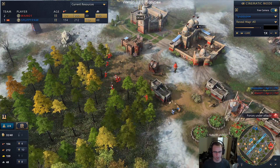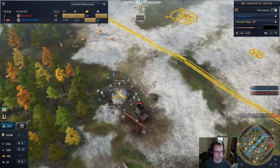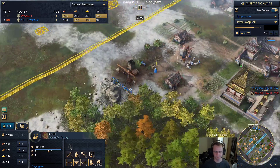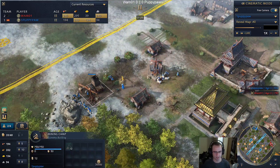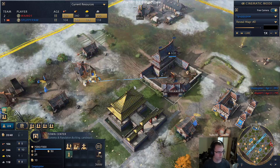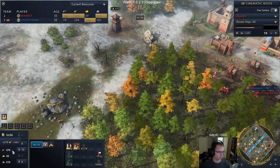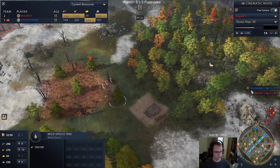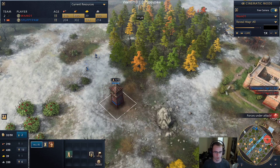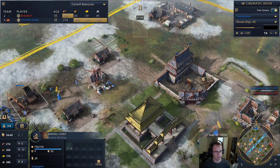A little sloppy from Puppypaw to lose his scout there. He actually made five spearmen and he has one scout alive still. It looks like Puppy is going to go for a second TC as well - Wham's about to have the resources for a second TC. Looks like they're both going to kind of go into a booming playstyle after the initial rush, but I would say this actually favors Puppypaw because he's about to have enough for a second TC as well at seven minutes 30 seconds.